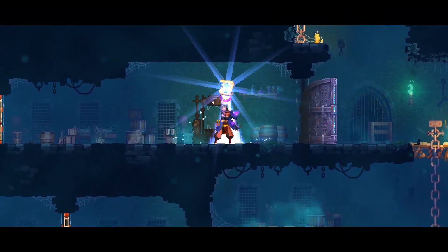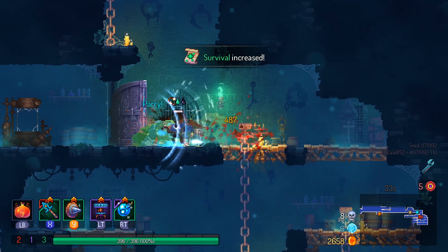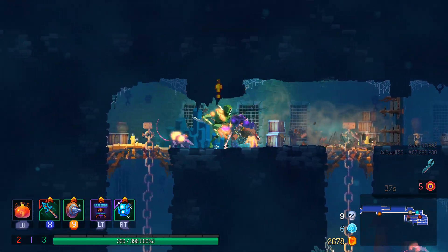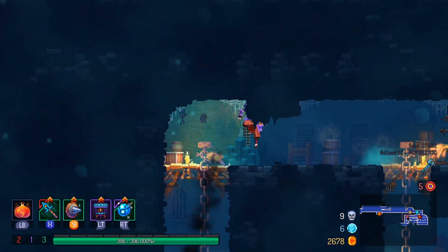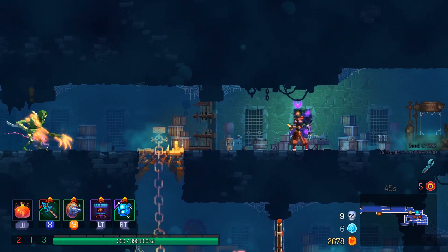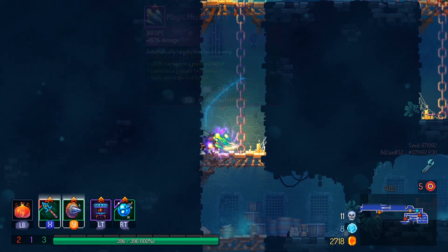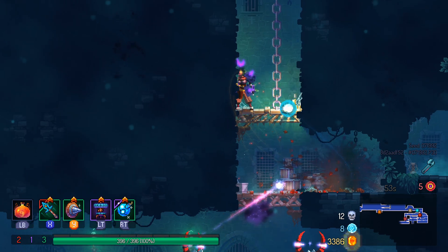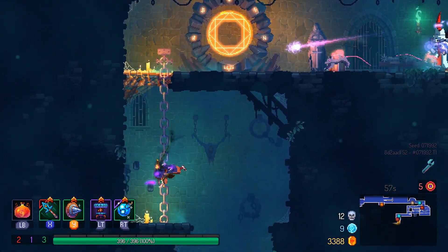It's just a shield that does good damage, which is strange in Dead Cells. You don't see that a whole lot, because usually even the most basic type of weapons have something going on. The balanced blade, for example, has the whole gimmick where if you continuously attack with it, you start to get criticals.